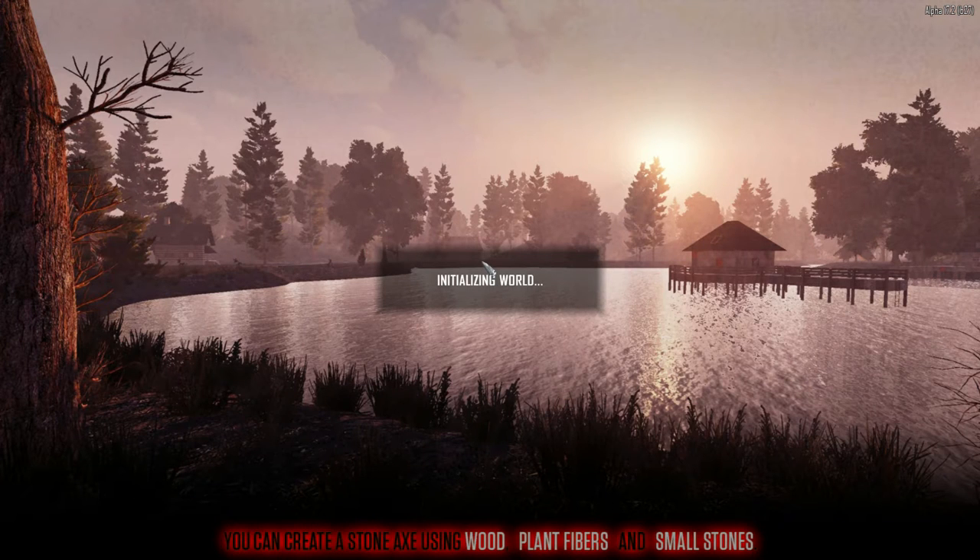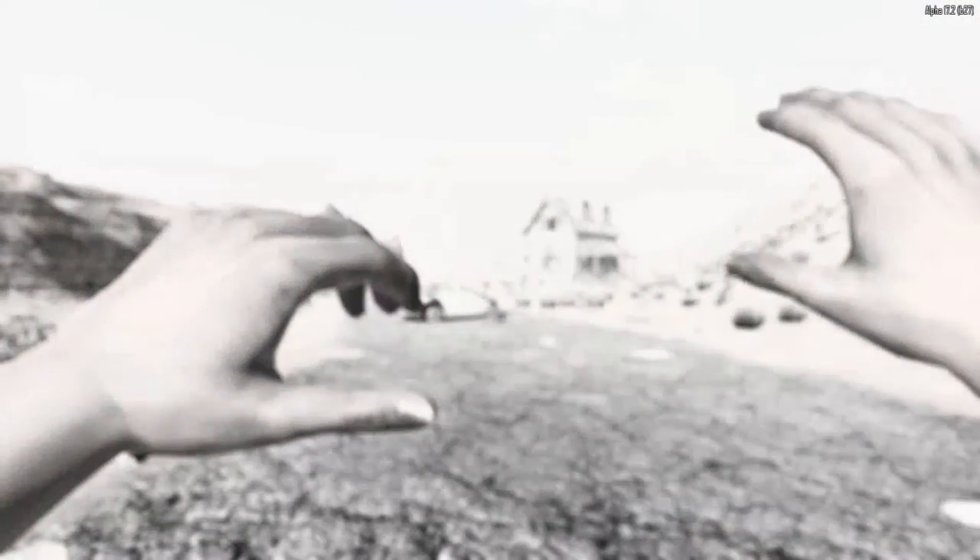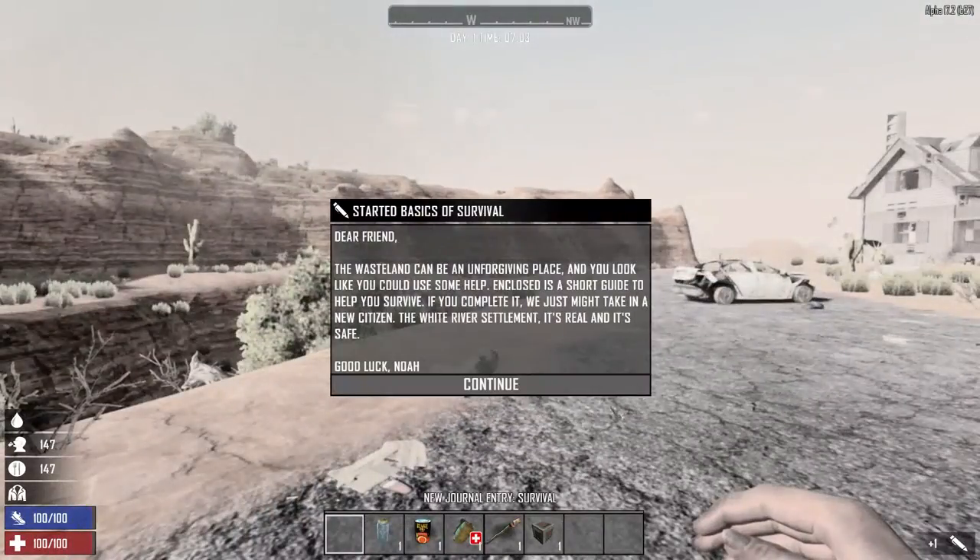Basically, you use this to save a base that you've built on a creative mode or a personally built game. Say you've been playing the game, you've built a really nice base, and you would really like to import it into a new alpha build and not have to rebuild the whole thing. So this is one of the only ways you can do it.